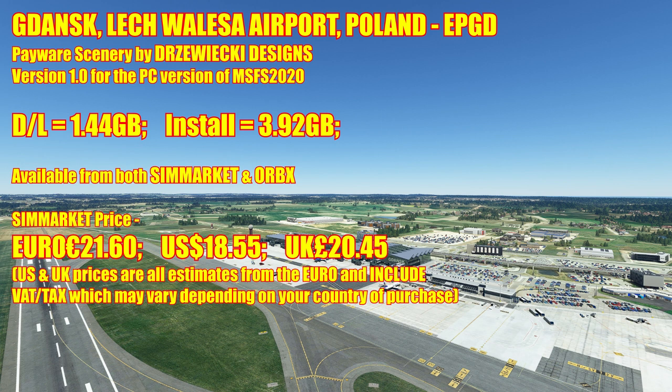The SimMarket price is currently €21.60, which equates to roughly $18.55 US or £20.45 UK. US and UK prices are all estimates based on the Euro and they include tax or VAT, which of course may vary depending on the country you're in when you make your purchase.